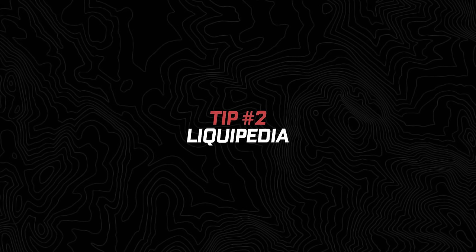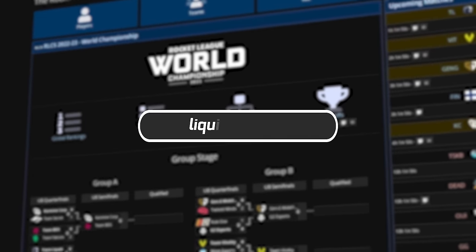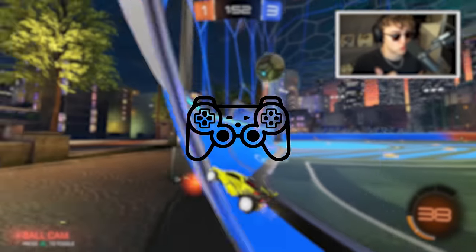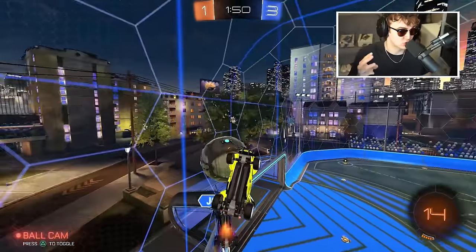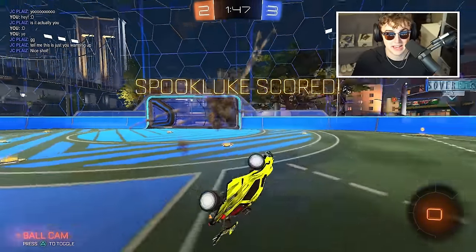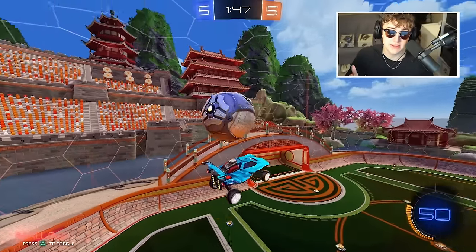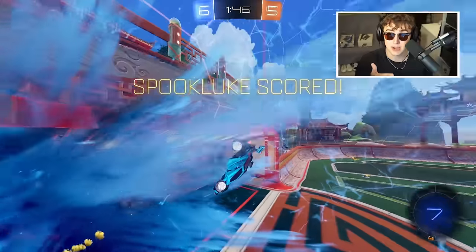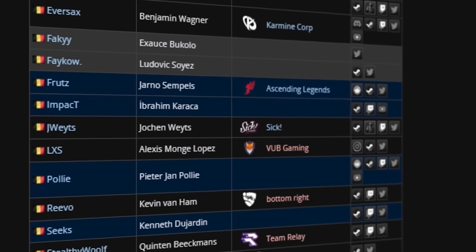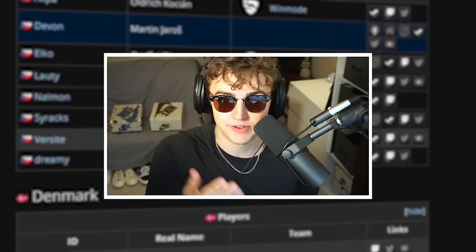Number two: you can find lists of the most popular pro settings on a website called Liquipedia. I've transitioned from KBM to controller, and after that switched my controls three times before landing on the ones I have today. But every single time I made a change, I always went to Liquipedia. So if you're thinking about changing controller settings, camera settings, anything — go to Liquipedia and use the pros as inspiration, but be careful not to copy them straight up. Experiment to find what works for you.